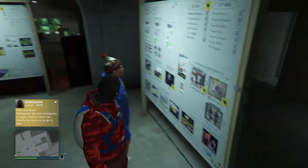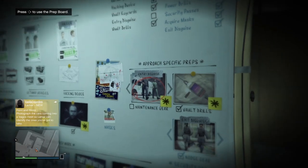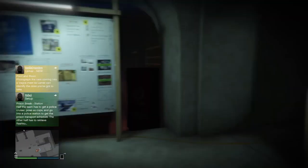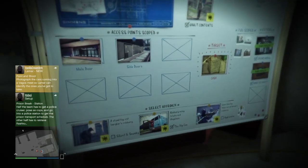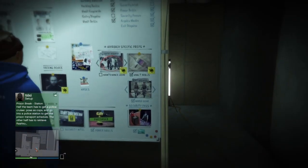The heist prep mission that you'll be needing — I believe it's called Maintain Gear — and it's going to be the two guys on the picture right here. All you need to do is have your friend start it up, or if you're hosting this by yourself, start it up. Like I said, you'll be needing the Big Con heist, which is called the Bugstar.